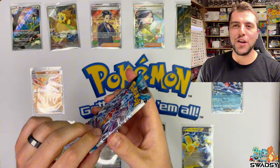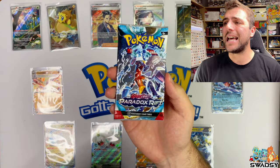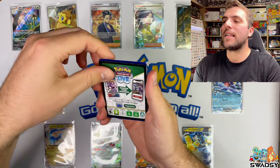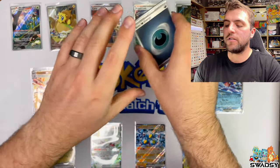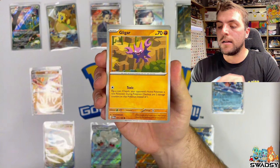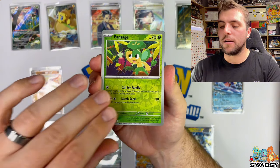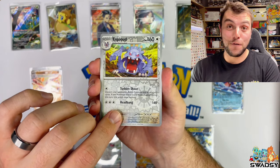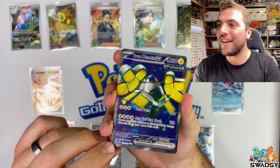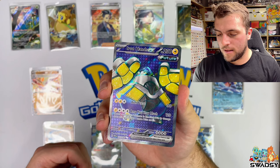35 packs down - we got one pack to go to make it the 36-pack booster box. It's going to be insane. I believe we've got 11 hits. Can we make it 12? Thank you for all being here. If you missed my pre-release tournament of Paradox Rift, check it out on the channel - it will pop up at the end of this video. Wigglet, Gligar, Cursed Duster, Cloth, Pansage Reverse Holo, Exploud Reverse Holo. And we are finishing this booster box on a Full Art Iron Hands EX! That is amazing - that is a beautiful card. Look at the colors on it - that is insane!